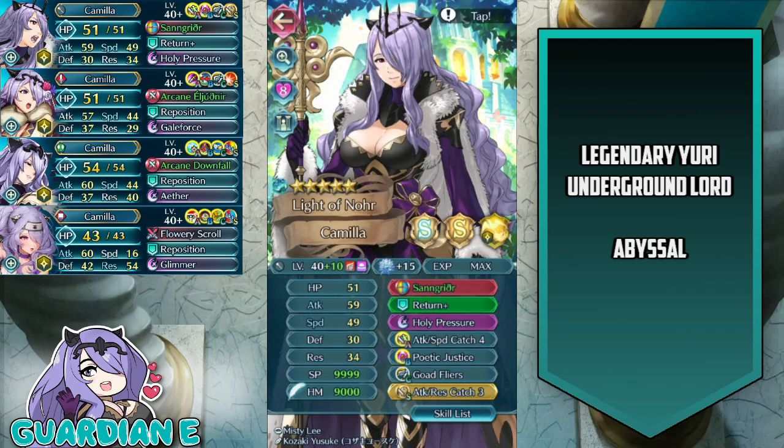Next up we have Brave Camilla, plus 10, 15 dragonflowers, summoner support, attack and speed assets, Hazard Native Sangreether, Return Plus for the assist, Holy Pressure for the special, Attack Speed Catch 4, Poetic Justice, Goad Flyers, and Attack Res Catch 3 for the seal.